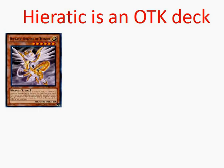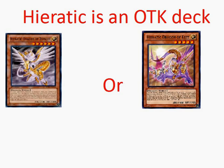We're either going to want to have Tefnuit or Asset in our opening hand. Tefnuit you can special summon if your opponent controls a monster and you don't. Asset you can normal summon without tributing, but its attack will be 1000.